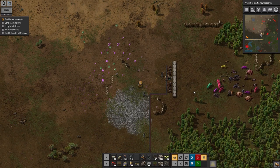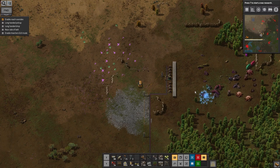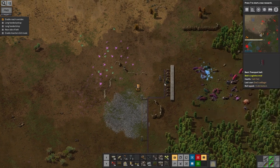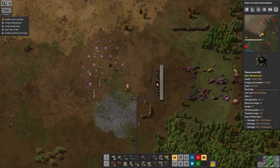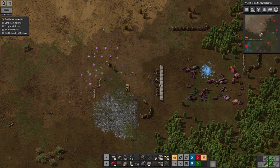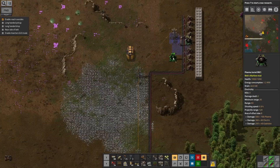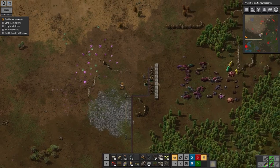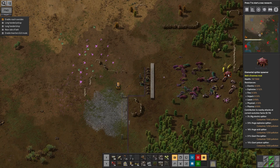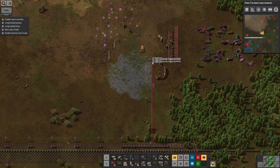They don't seem to be very good at noticing where the plasma shots come from, which is quite interesting. They move around a bit and get slightly triggered, but they don't come charging forwards the way they normally do when attacked. I wonder if that's a glitch in the AI or something that's not been programmed in properly because it's part of the mod. Come on, hit those worms. It's having a problem due to the sheer quantity of enemies out there. Yeah, great - now I'll get the bots to demolish the whole thing.